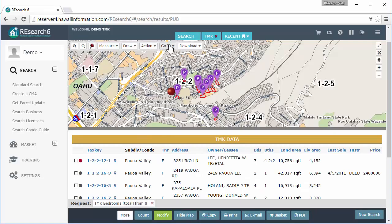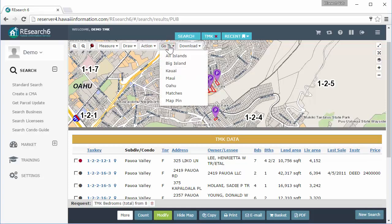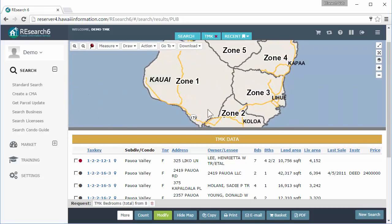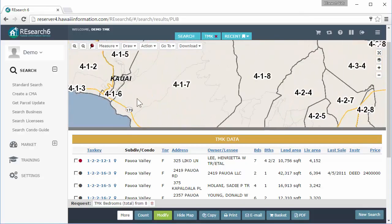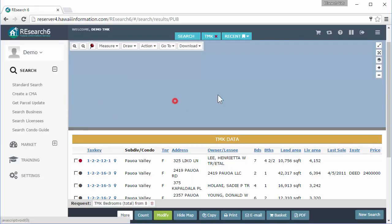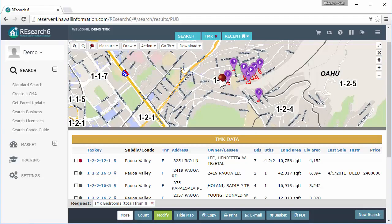Next is 'Go To' — this is pretty much just if I want to jump to the other islands. Jump to Kauai and use my mouse to zoom in closer to see some parcels. That's all the 'Go To' does — if I'm already navigated away, I can just jump back to where I have the pin, pushing me back to Oahu where we were looking.